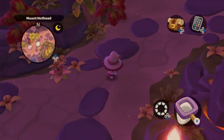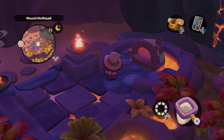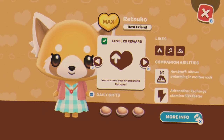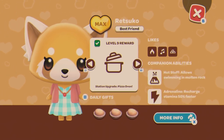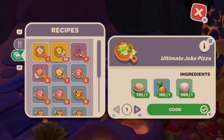Moving on to Mount Hothead, where we find the pizza oven. You need to befriend Retzko — at level nine she gives you an upgrade for the pizza oven allowing two ingredients, and pizza dough is what she gives as daily gifts. All these pizza recipes require dough. Spinnip Alfredo Pizza requires dough. Ultimate Joke Pizza is Badtz-Maru's three-heart gift using pineapple and tofu.